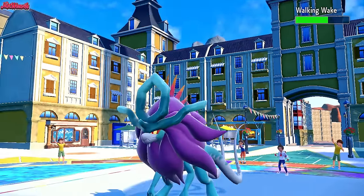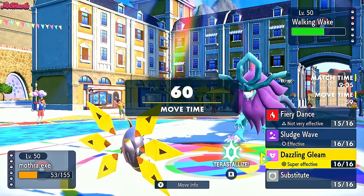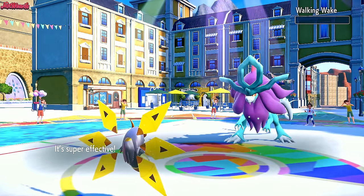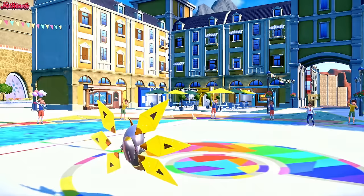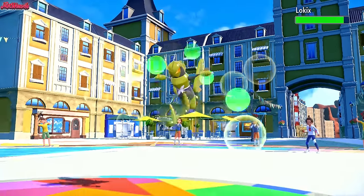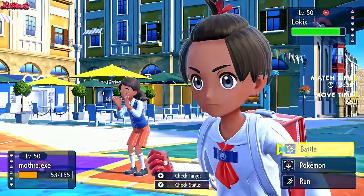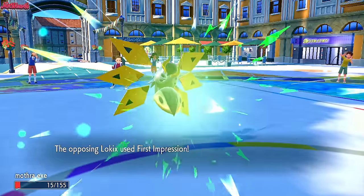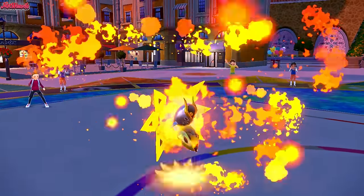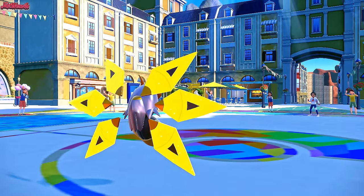Walking Wake is the one coming in. I believe we outspeed Walking Wake — we've both got a Speed Boost. I'm going to go for Dazzling Gleam anyway, pretty confident we outspeed. We do outspeed — Dazzling Gleam takes out the Walking Wake. Iron Moth looks like it's going to sweep through. But Lokix is definitely going to KO us with First Impression. We go for Fiery Dance just in case — they go for First Impression and we lived on 1 HP! Iron Moth does the trick — that's really good for us.